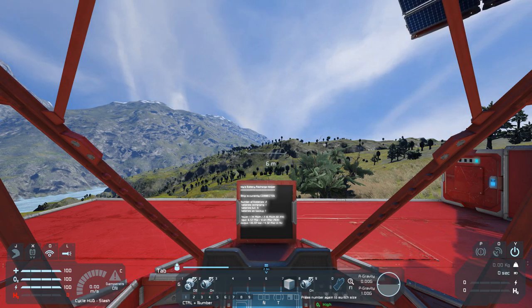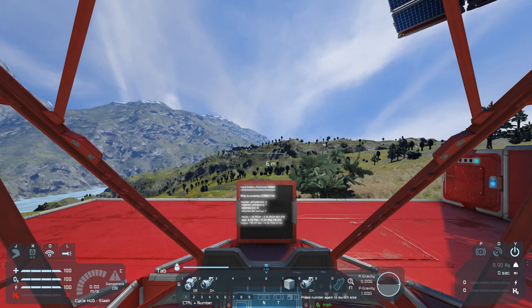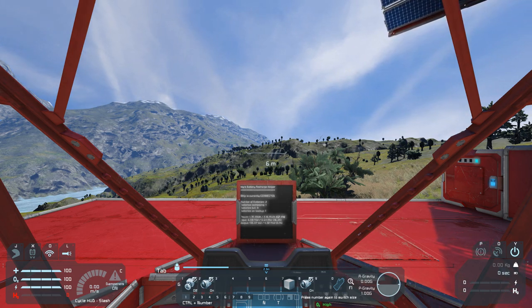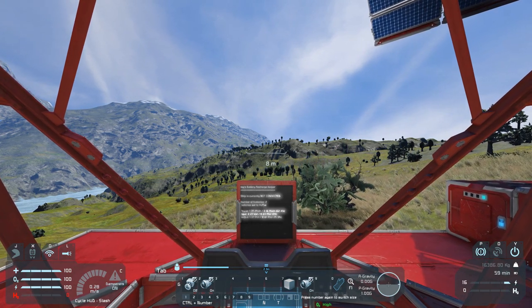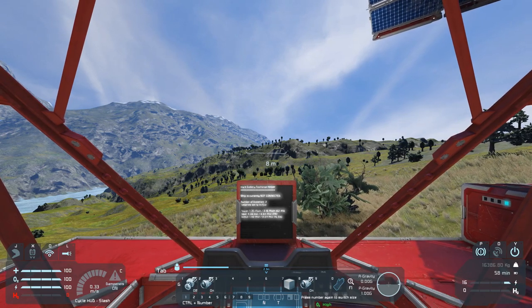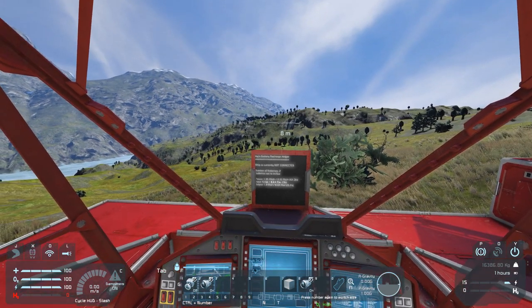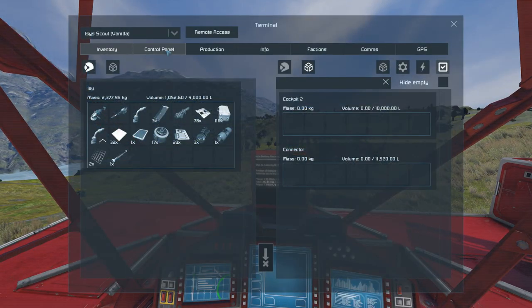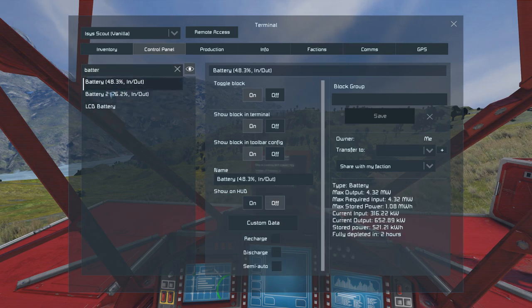With this information now in front of us, we can see what the script does when disconnecting from the station. If I press P now, you can see the ship is currently not connected and the batteries are now set to in/out mode. We can check in the terminal — our batteries are now in in/out mode, which means they are neither recharging nor discharging. Simple in/out mode.